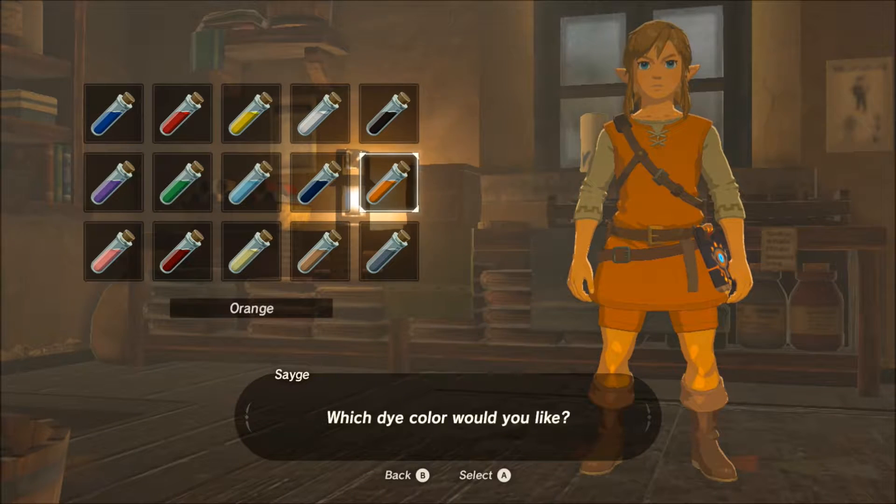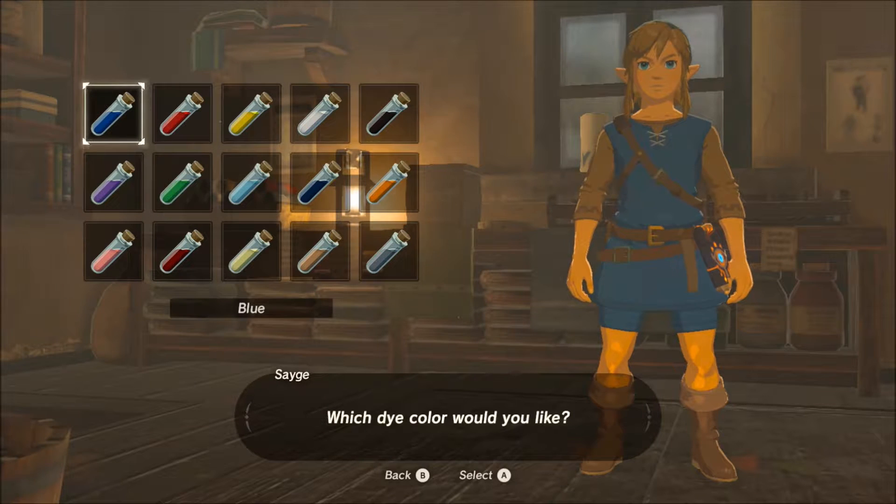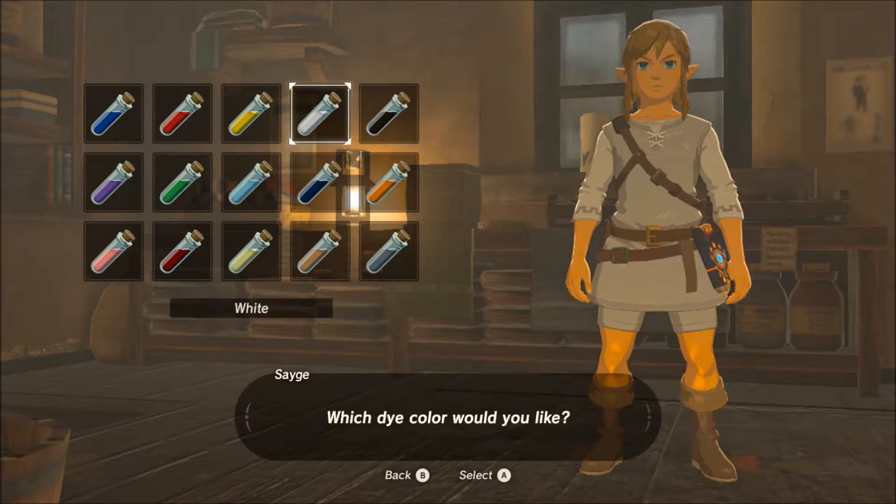I'm going to show you the different colors here — it gives you a preview of what it looks like. I think with this one we're going to go with the white, so we'll select the white.